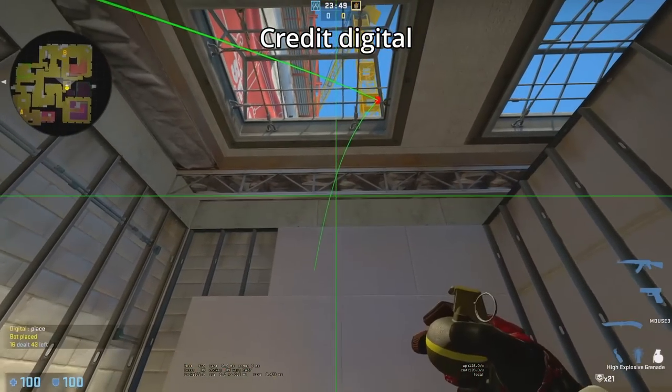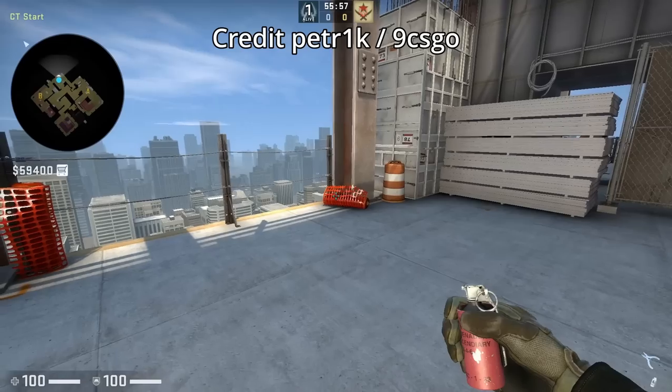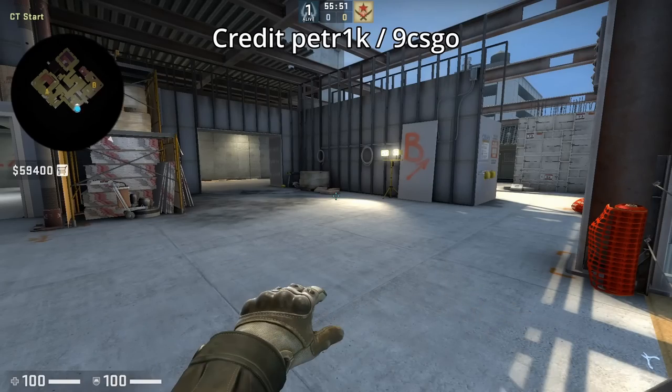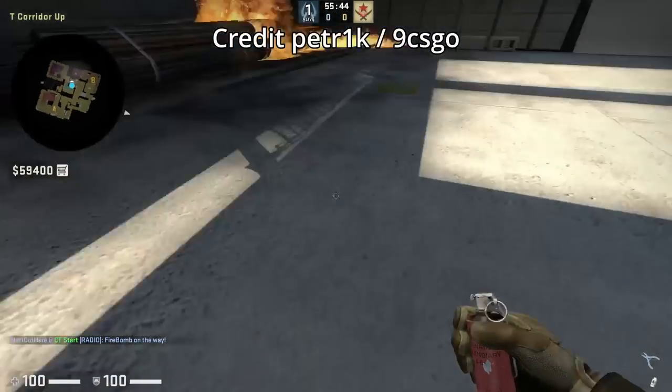Digital shows two lineups and you can see in the bottom left how much damage it does. There's another way to throw the mid glitch molly — stay in this back corner, aim below this back here, then run forward and jump throw. Credit to Petrick who got this from 9csgo on TikTok.